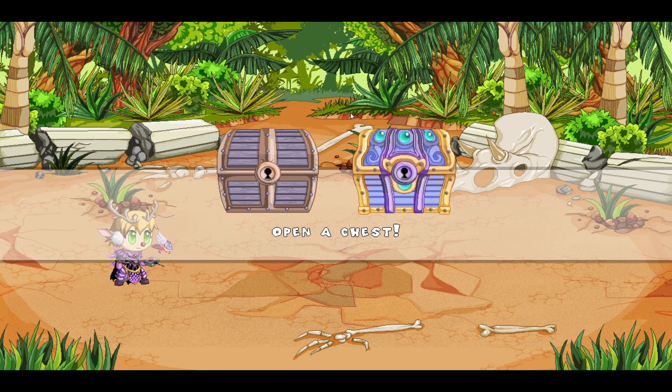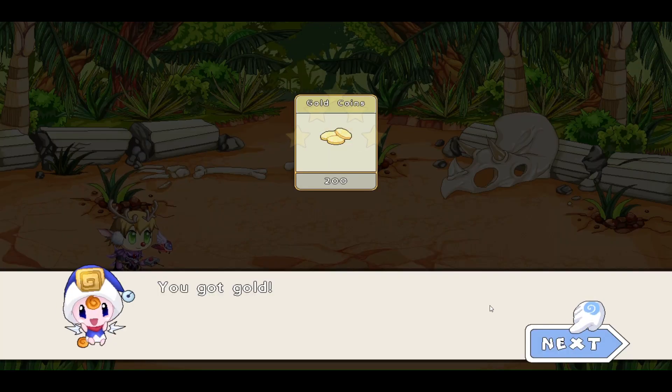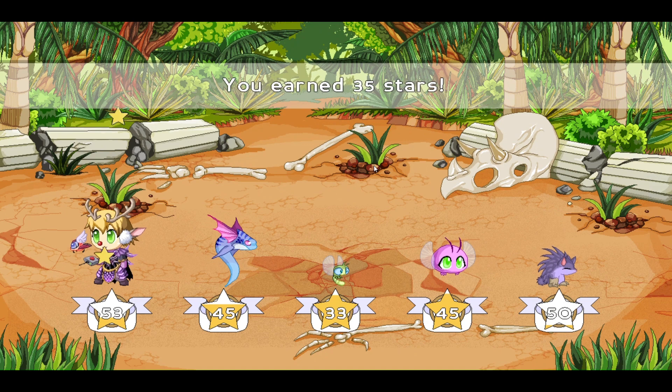Let's open this chest up and see what we get. It looks like an outfit and 200 gold. We won't wear it right now — we're really only looking for the blue gear to wear.